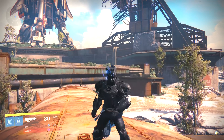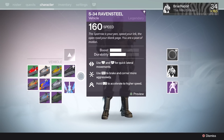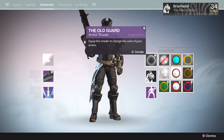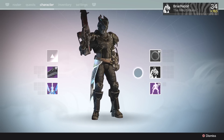There's more — as you can see down here, we also got a brand new sparrow and a brand new emblem. These are available at the kiosk in the tower: the emblem at the emblem kiosk, the shader at the shader kiosk, and so on.